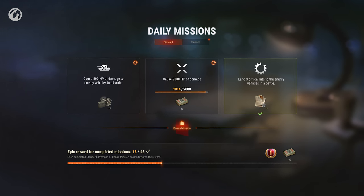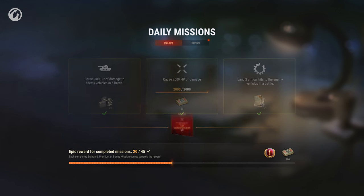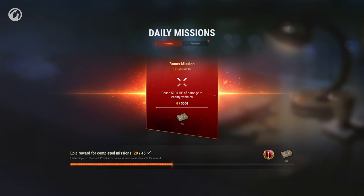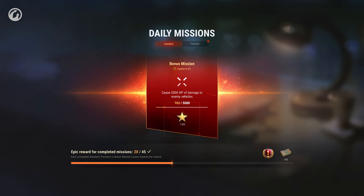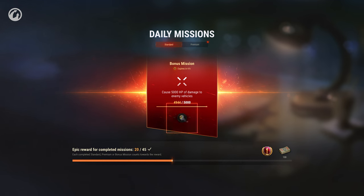When all three missions are completed, a fourth bonus mission will become available until the end of the day. Its condition will be more challenging, but it can earn you a bigger prize. It can be Credits, Free Experience, Random Blueprint Fragments, Bonds, a slot in the Garage or a Demounting Kit.